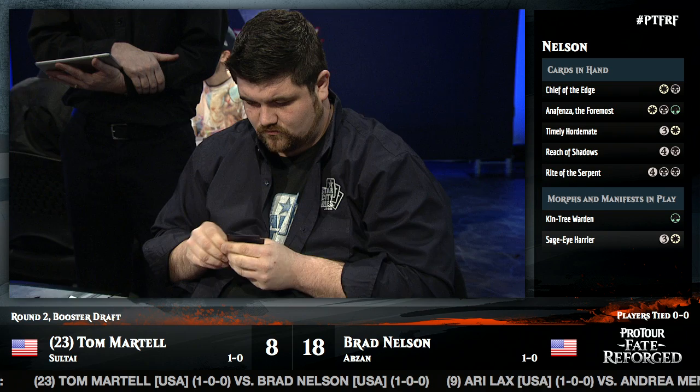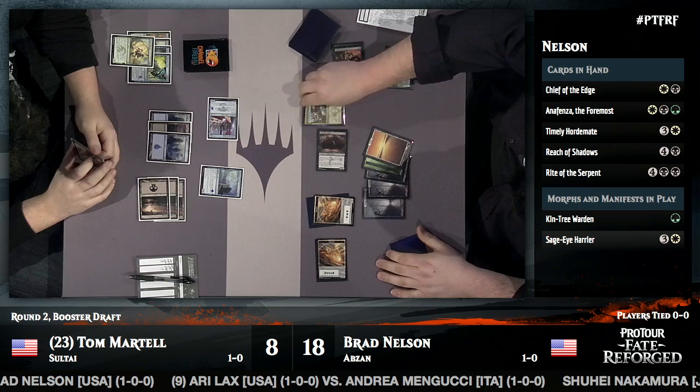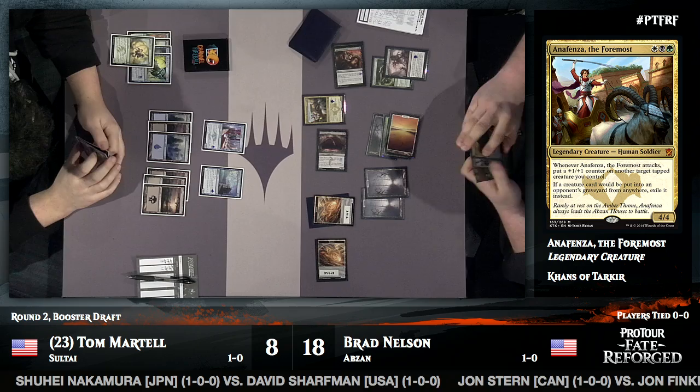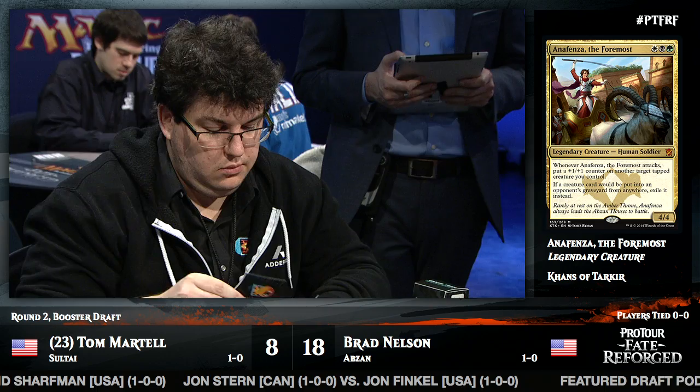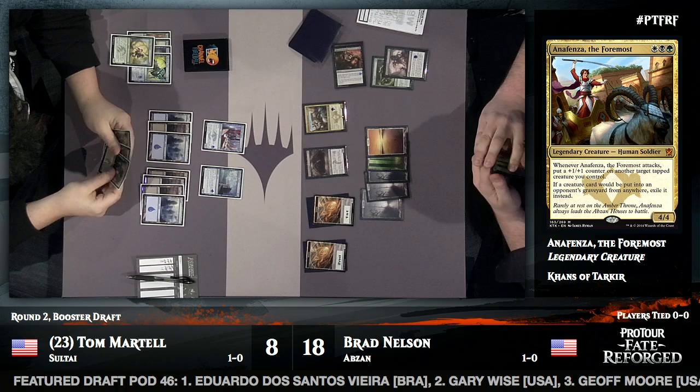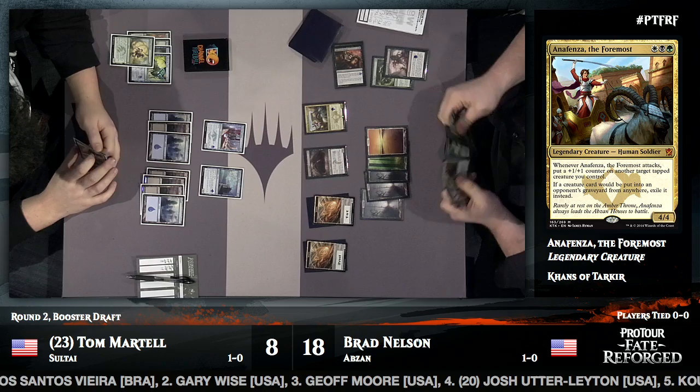Brad plays Anafenza the Foremost — a 4/4 for three mana. Even though she can't attack through the Monastery Flock successfully, every time she attacks she adds a +1/+1 counter to another tapped creature — slowly improving a Morph to a 3/3 or getting the Angler up to a 6/6. Importantly, that allows a Morph to attack through the Lotus Path Djinn safely. Tom has a lot of untapped mana, but Brad knows Tom was stuck on land and has only drawn lands since then, so he probably still has no tricks. His sixth land turns on Rite of the Serpent.